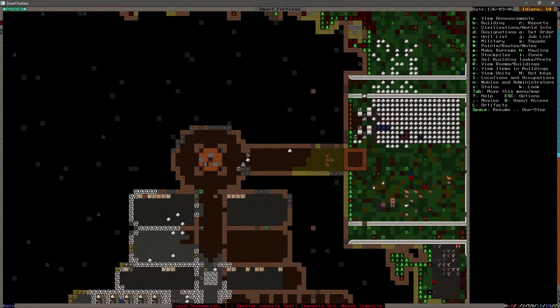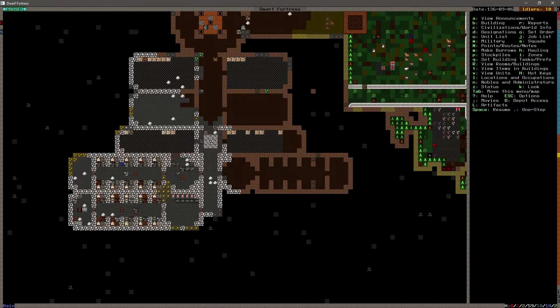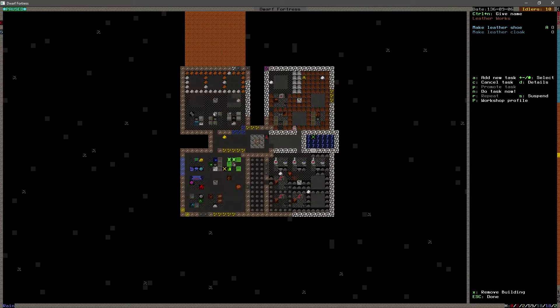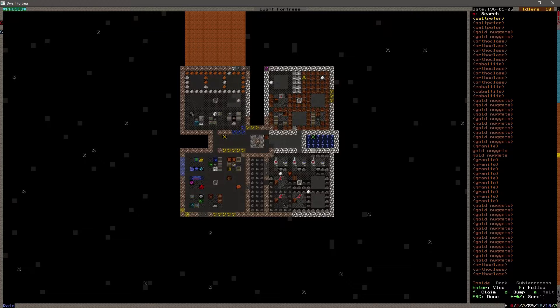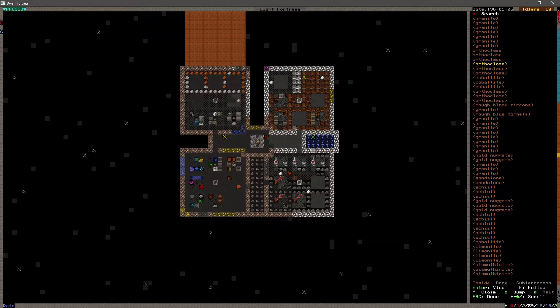We had a mandate to make a table. Let's see what we've got going on in this area here. Saltpeter - that's used for something I think. Orthoclase - that's the yellow stone. Cobaltite. Let's take some of these and unforbid it, because I want to use this for something. I don't think I want to build buildings out of it or anything like we did before. Oh, limonite - get out of there.